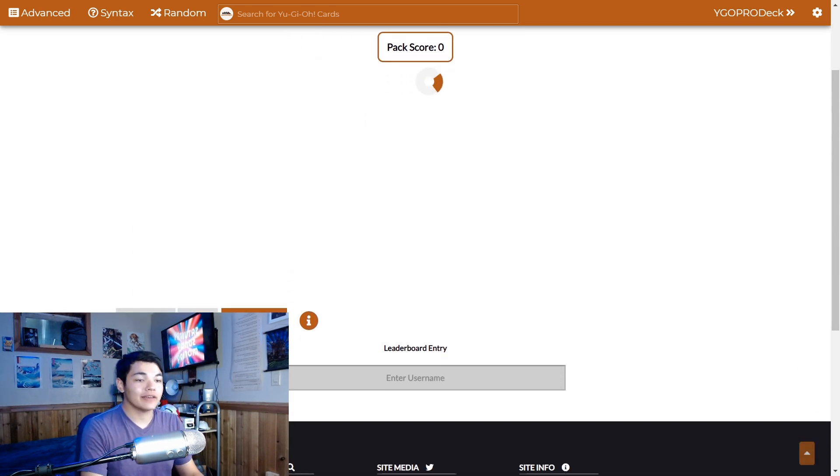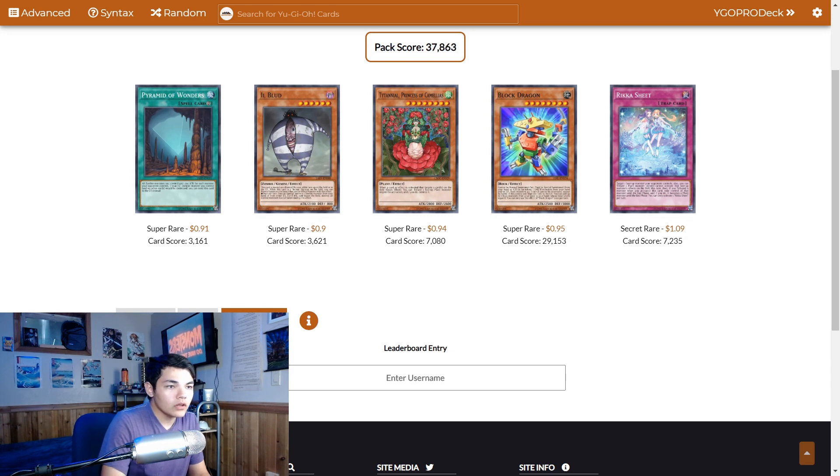Pack number 5 is sort of a throwaway. We got our second Pyramid of Wonders, our umpteenth Ill Blood, we've already gotten enough Titanial, and that is our second Block Dragon. Also our second copy of Rika Sheet.